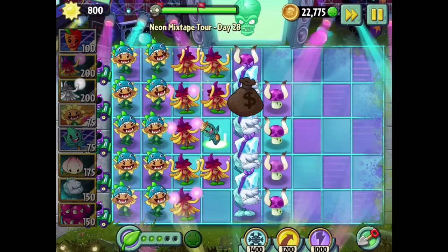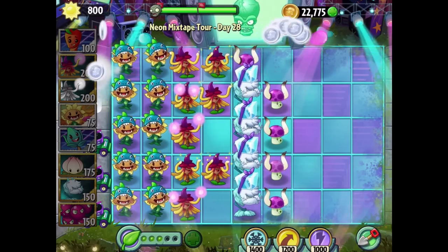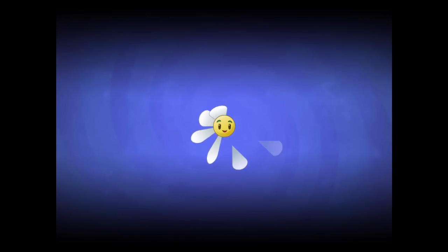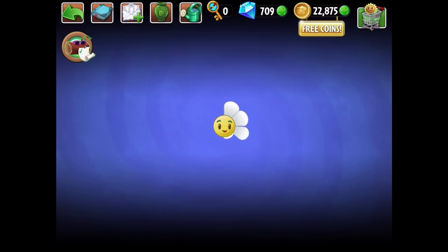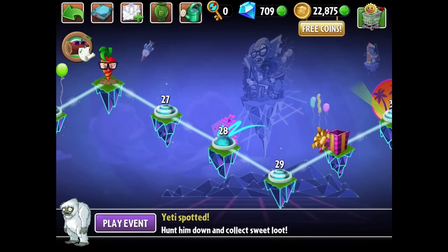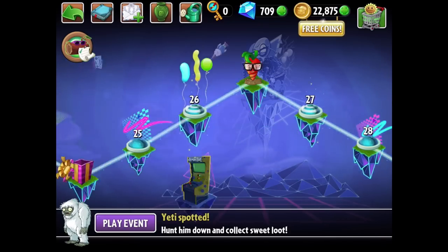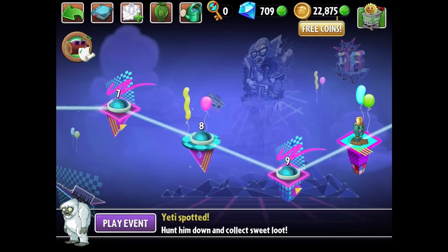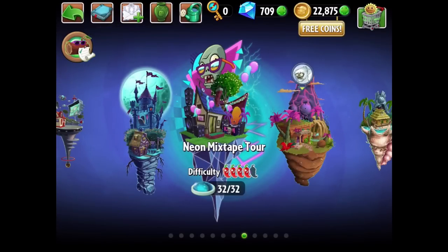Thanks for watching. Be sure to come back next time for some more Plants vs. Zombies 2. We have a lot of piñata party events coming out very, very soon. I was pleased to showcase the Witch Hazel to you guys — it's a brand new premium plant. In the US I think it was $7.99, could be $6.99. I definitely see how useful this plant can be, especially in the Dark Ages and the Neon Mixtape Tour. I'll see you next time for more — thanks for watching, and thanks for supporting this channel. Goodbye.